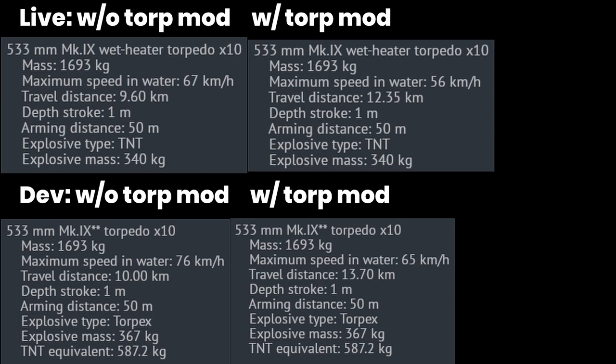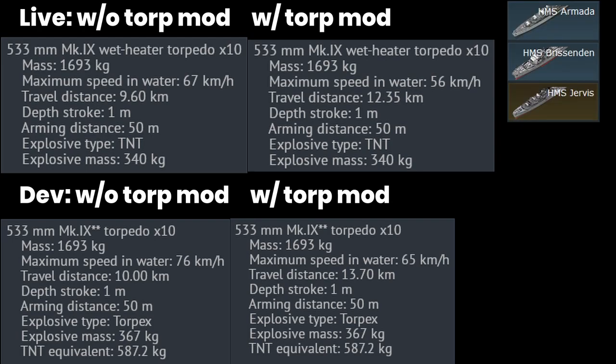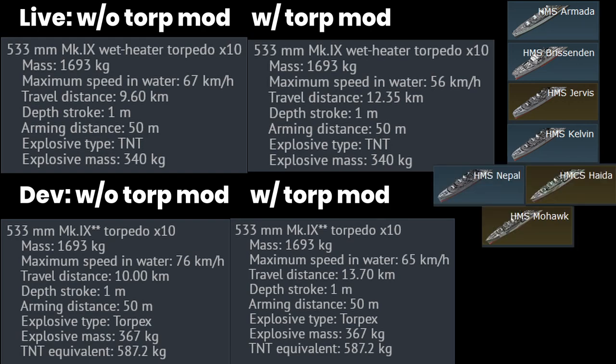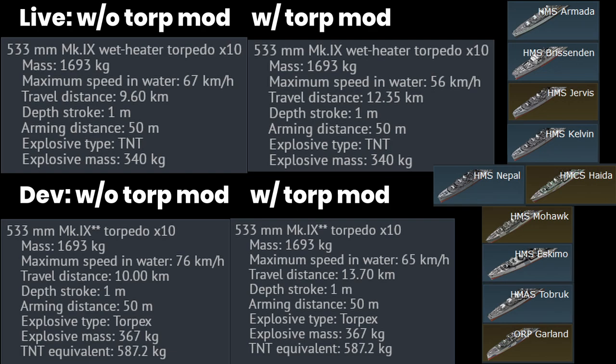Another somewhat major change is that British destroyers now carry a different torpedo. These have overall better characteristics, so the British destroyers certainly become a bigger torpedo threat. This change is applied to Armada, Bresenden, Jervis, Calvin, Nepal, Haida, Mohawk, Tribal, Tobruk and Garland.